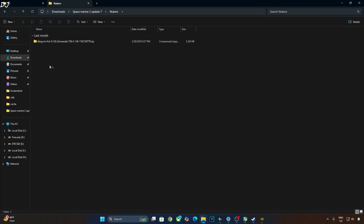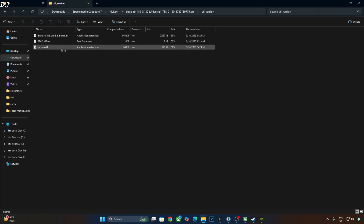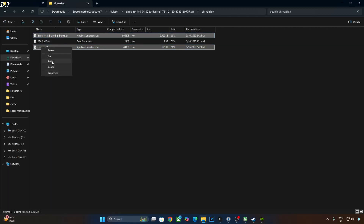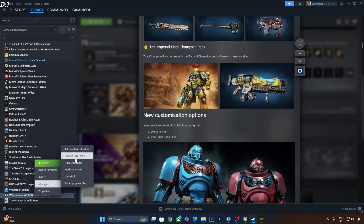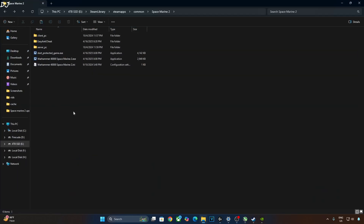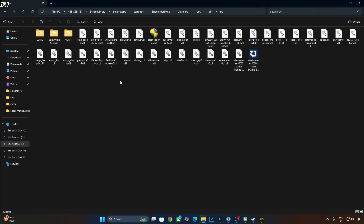Now I will install Nukem9 Smart. Open the mod archive file and open the DLL version folder. Copy the DLL files — Version and DLSS G2 FSR 3 AMD. Open the game's install directory: select the game in your Steam library, right-click, Manage, Browse Local Files. Open the Client_PC folder, open the Root folder, open the Bin folder, open the PC folder, and paste the DLL files here. The mod has been installed.